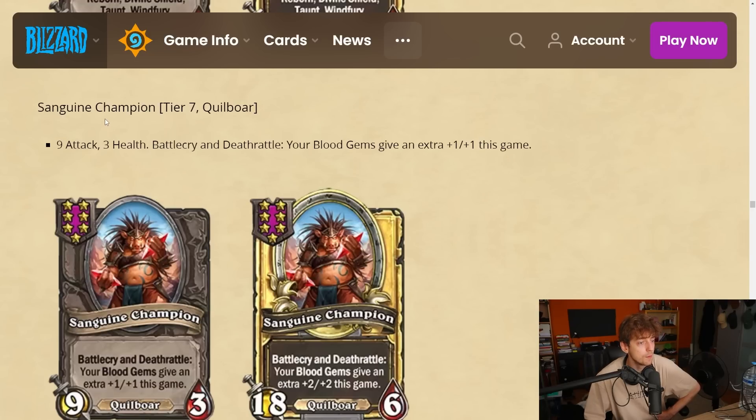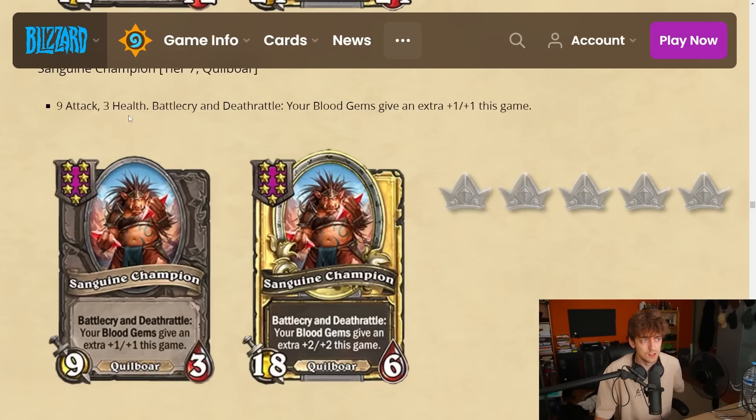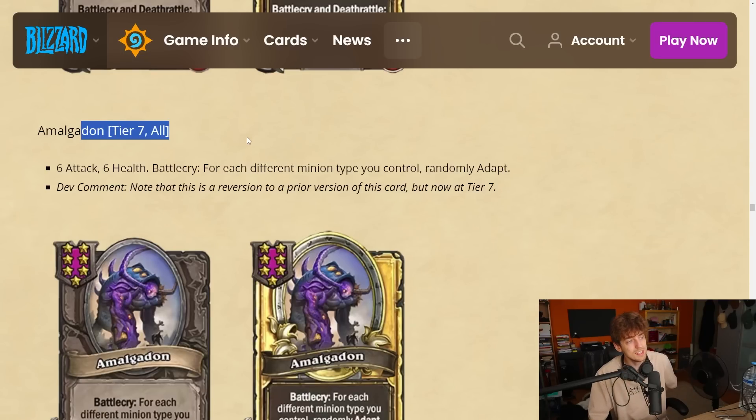Sanguine Champion — tier 7 quilboar, 9-3. Battlecry and deathrattle: your blood gems give an extra plus one plus one this game. The stat line isn't amazing. Blood gems already give plus one attack and plus one health from three and four-drop quilboars. It has the deathrattle on itself so every turn it gets plus one plus one, but you have four-drops that already do that. It's pretty slow for a 7-drop — by the time this dies three times for plus three plus three, are you even alive? I'm giving it a 2.